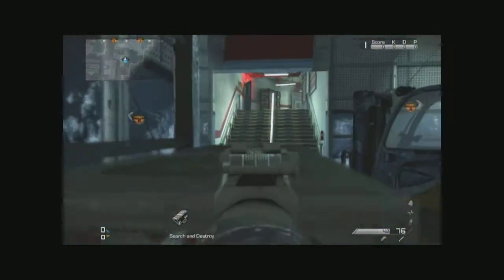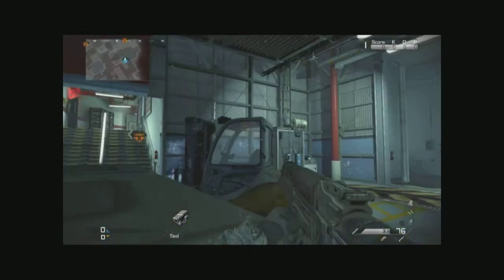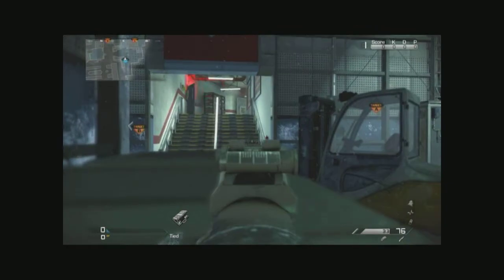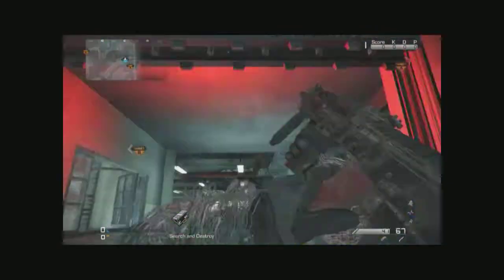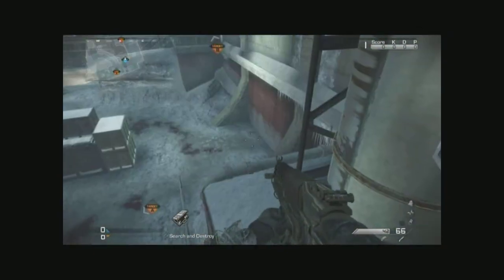Over here you have a little head glitch spot where you can shoot the people on the stairs, but watch out to the right — as you can see there's a staircase over there, so you might get flanked. Next spot is this little window right here.